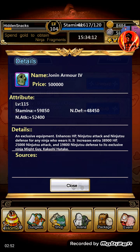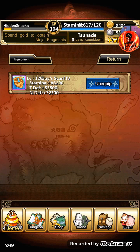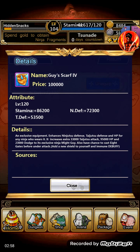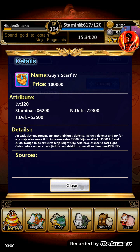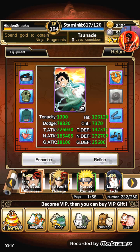And this here is the Jonin Armor — it's for Gai and Kakashi. And this is, of course, Gai's Scarf. It doesn't give taijutsu — it only gives taijutsu to Gai. So this one gives stamina, tai defense, and ninjutsu defense.